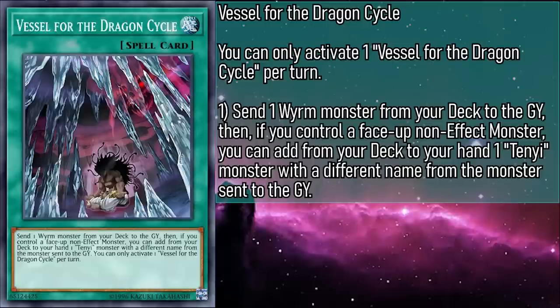Vessel of the Dragon Cycle is a normal spell that sends a worm monster from your deck to the grave. Then, if you control a non-effect monster, you can add from your deck to your hand a Tenyi monster with a different name from the monster sent. This sets up your Tenyi effects while also giving you the material to extend your plays. You'll want to already have at least one Tenyi to summon so you can go into Monk to get the full value, but once you do, you can send Shuna for an extra summon or Vashutta as removal. And because it can send worms, it's not just for Tenyis — you can set up revivals, primarily with Sword Soul Sacred Summit. So if you're not already playing this card, you really should take this cycle for a test drive.